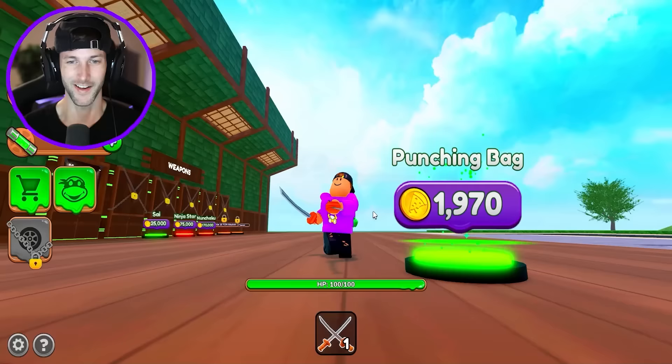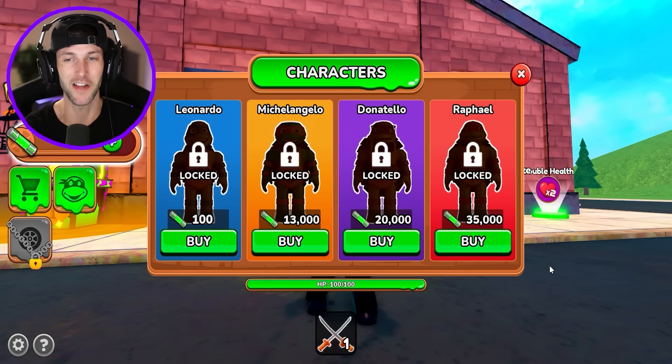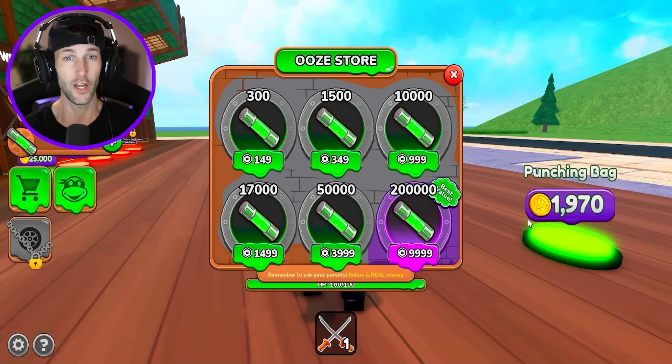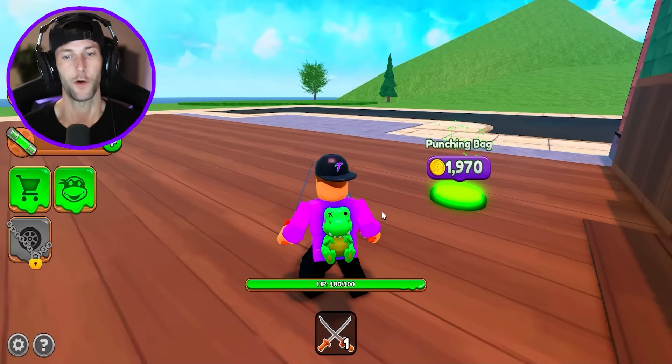They also have morphs in the game: Leonardo, Michelangelo, Donatello, and of course Raphael. Donatello was my favorite as a kid, so I really want to unlock those. But we can't unless we buy ooze — we need to either make it ourselves or purchase it with Robux. That's how we get those morphs. But first, we got to build some more stuff.